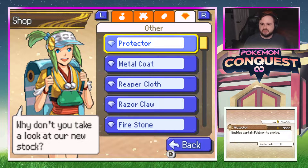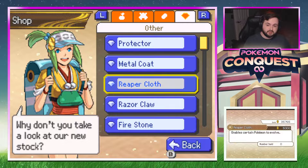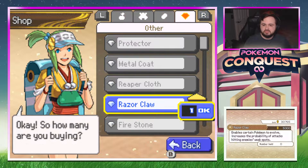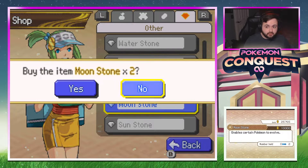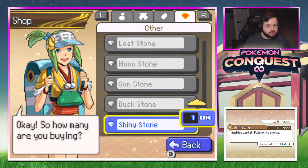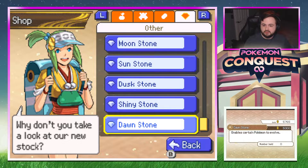Let's see what else she sells — protector, metal coat, I want two metal coats. We have a Scyther and I think Steelix would be cool. Reaper cloth — I'll buy just the one. Razor claw increases the probability of attacks hitting enemies' weak spots. Waterstone, thunderstone, leafstone, moonstone — I think I need two of those. We're going broke right now but I want the leaf stone, sun stone, dusk stone, dawn stone.